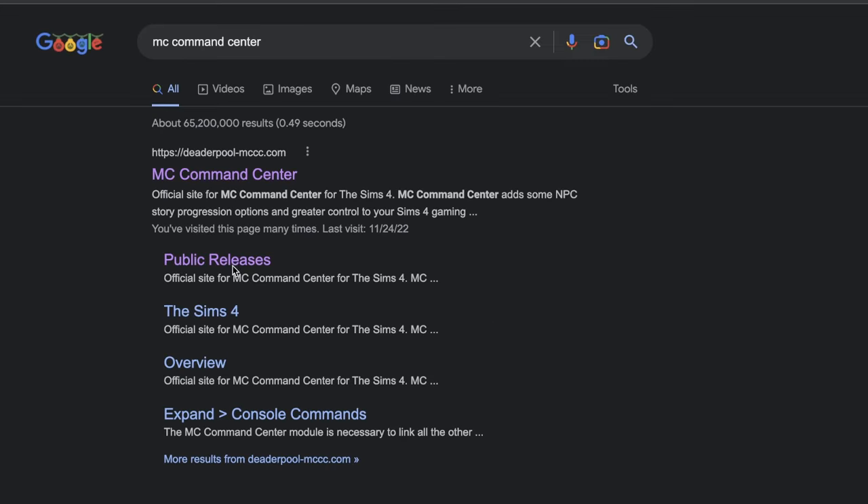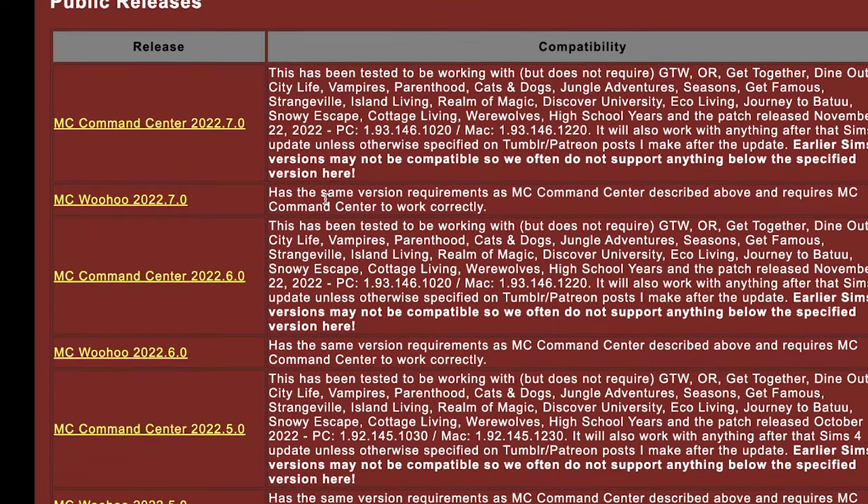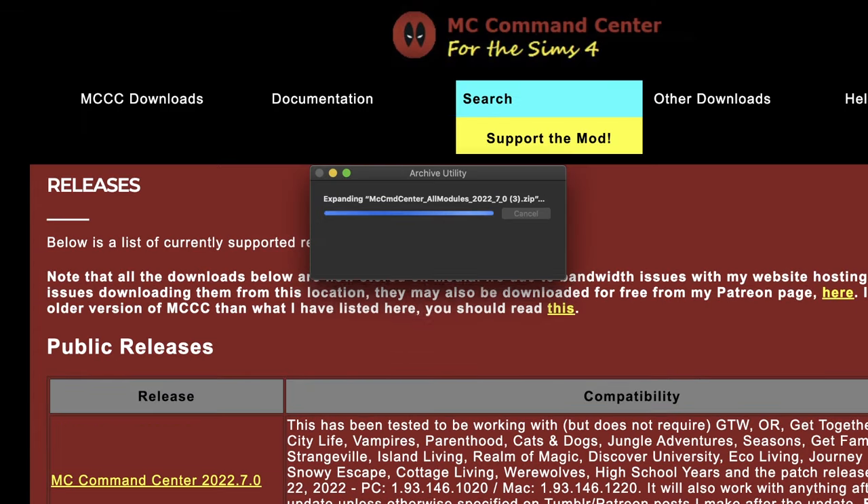You can achieve this by using one Sims 4 mod called MC Command Center. If you don't know how to install mods yet, head over to my beginner guide before watching this video, because you will need MC Command Center.